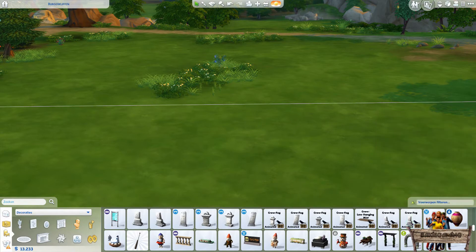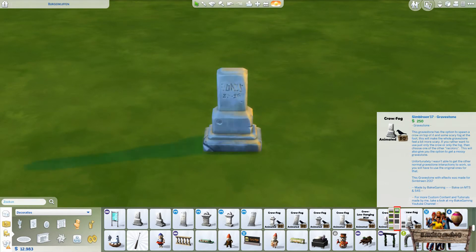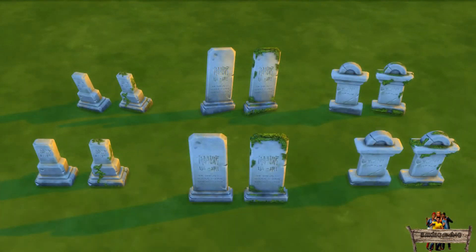As you can see, this pack contains 6 different gravestones and 1 new grave. For these 2 gravestones you only need the base game. For the other 4 and the new grave you will need the Vampires game pack. All 6 gravestones each have 8 recolors, but only 2 different textures. Gravestones 1 to 4 are white, and gravestones 5 to 8 are covered in moss to give the look of an older gravestone. Here you see both textures on all available gravestones.